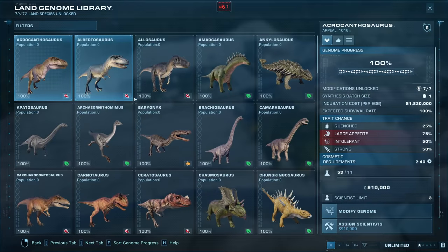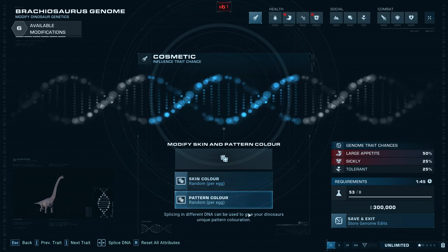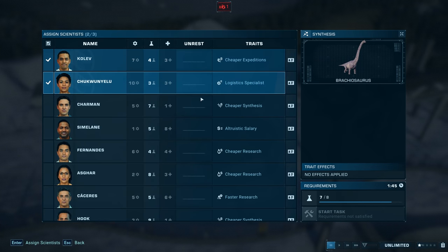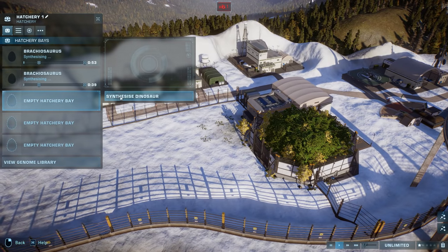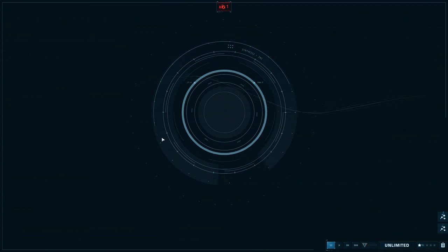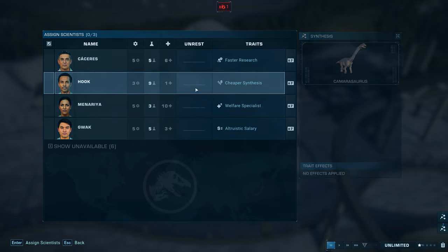Obviously we need a Brachiosaurus — of course we do. I think we need lots of Brachiosauruses. My thought is to have the biggest sauropods up on the hill, because you're going to be at the bottom of the mountain, and the hope is that you'll be able to look up to the top and see the sauropods walking by. Then we'll have some smaller dinosaurs on the lower ground — things like the Amagosaurus and the Nigosaurus. Let's get a few Brachios and some Camarasaurus.